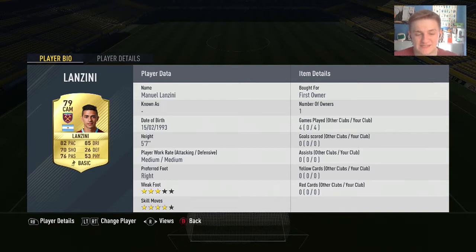Next up we have Lanzini — a bit more of an attacking player: 4-star skills and 3-star weak foot, 82 pace, 85 dribbling, 76 passing and 70 shooting. Pretty good rounded card. You can go for Payet, but then I remembered he's left mid this year.